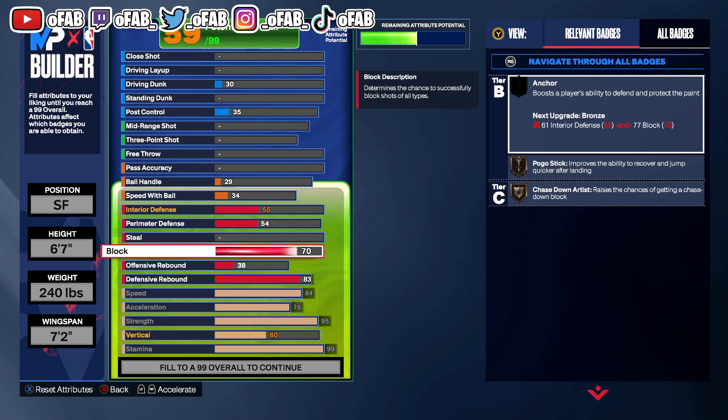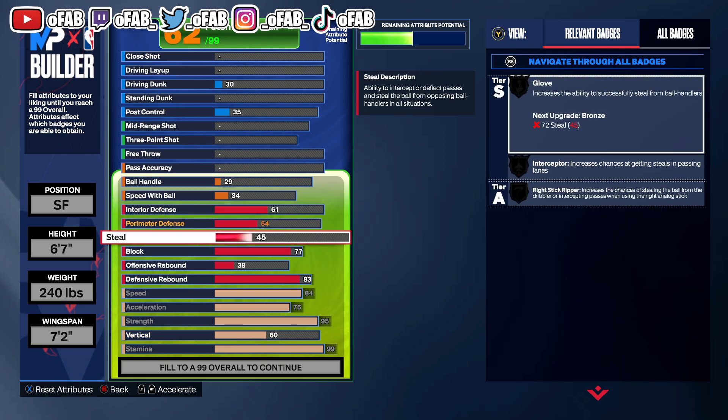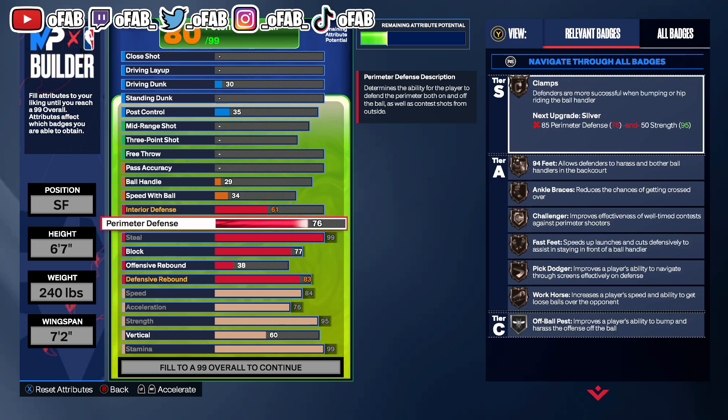You guys can put your block down too if you want. Block goes to 77 — I get a lot of blocks because we get Anchor with it. To get Anchoring you need a 61 interior, so we got 61 interior, 77 block, which got us Bronze Anchor. And we got 99 steal — this build gets a 99 steal, you get steals every play. We're putting the perimeter up to 94.